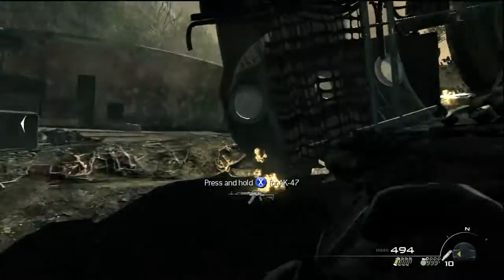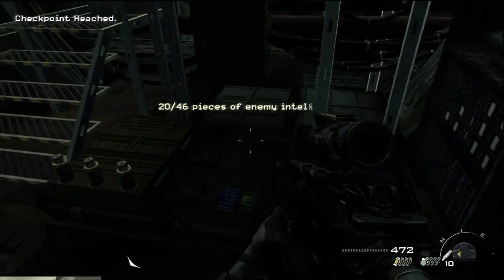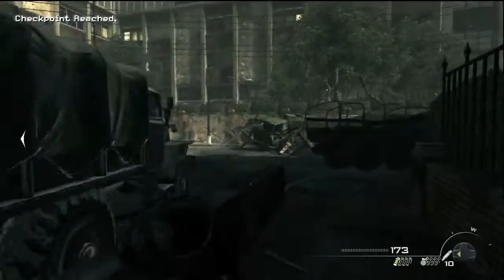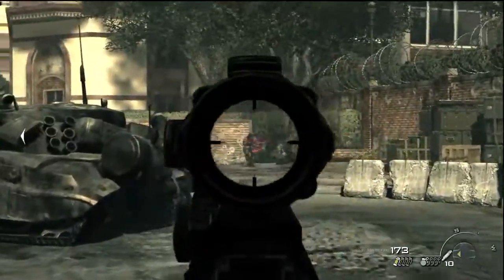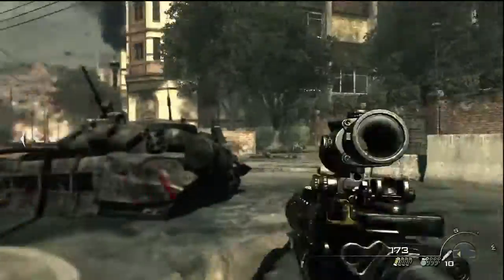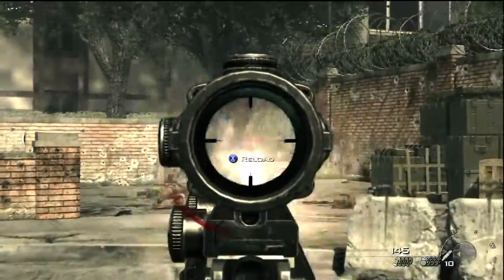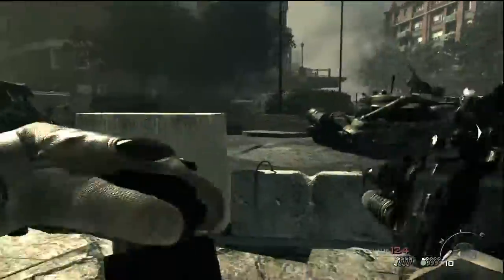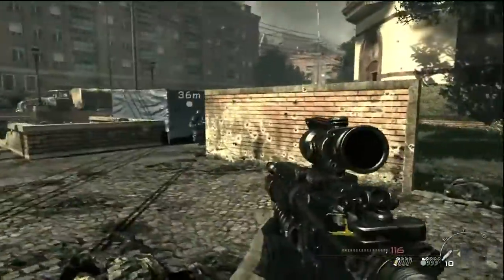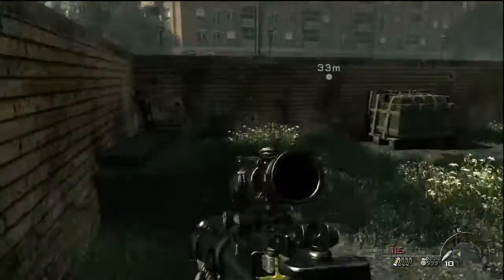Just kill the guys first, and just to the right here is Intel number 20. Intel number 21 — you'll see that building up to the left. You're supposed to go to the left of that building, keep going forward and help out your guys — but why do that when there are achievements to get? Just keep fighting the guys on the right-hand side and go behind the corner, and there's your Intel number 21.